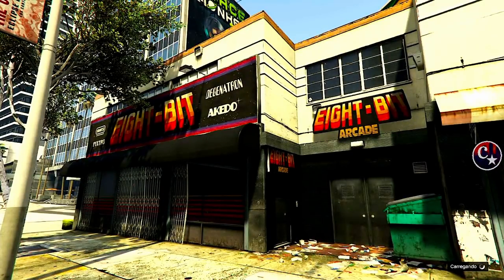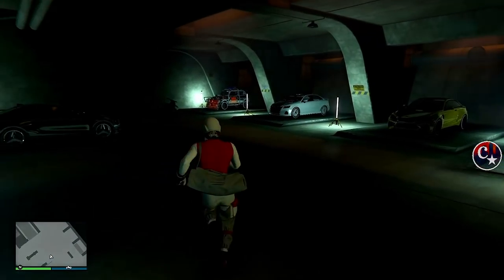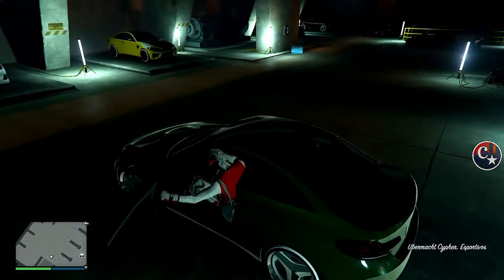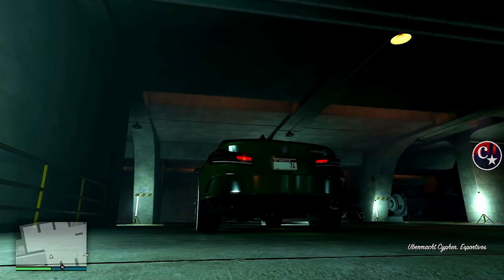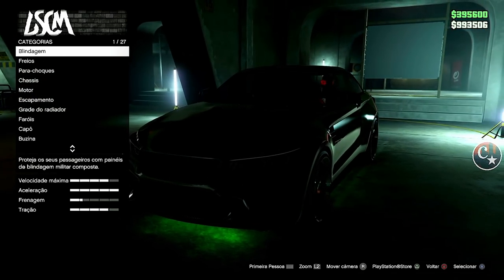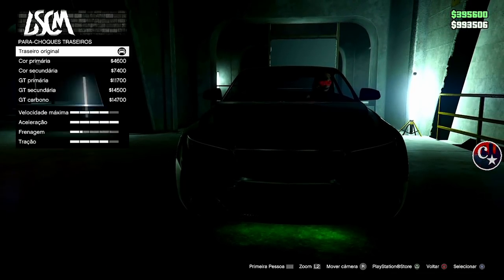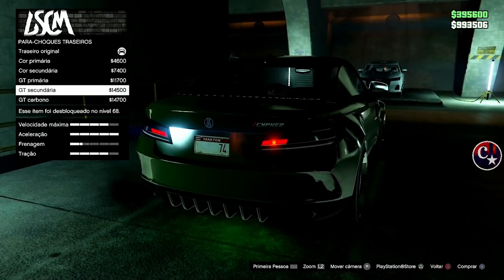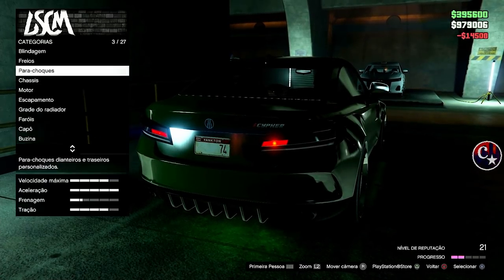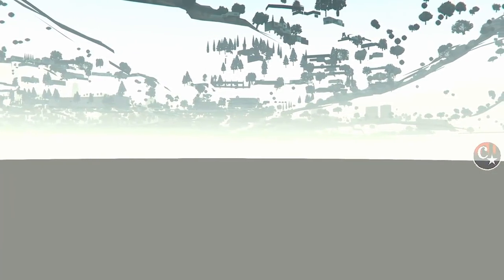É simples e muito top. Então aproveite, porque dá para colocar a cor interna, trocar rodas, enfim. Entrei, coloco setinha da direita e — BAM! Já temos o menuzinho aqui da oficina lá do evento, dentro do fliperama. Vamos fazer qualquer mudança simples neste veículo. Vou colocar aqui o para-choque traseiro, só mesmo isso. Tá de bom tamanho. Clique para sair, bolinha e X, e a gente vai aparecer aqui dentro do fliperama.